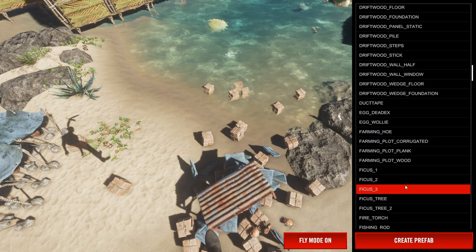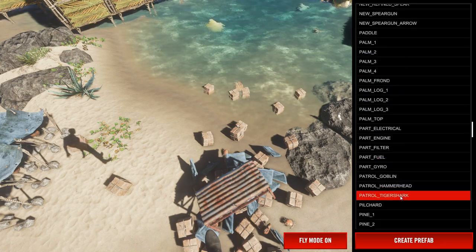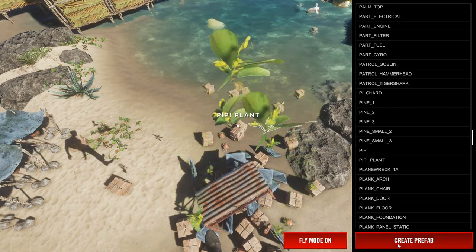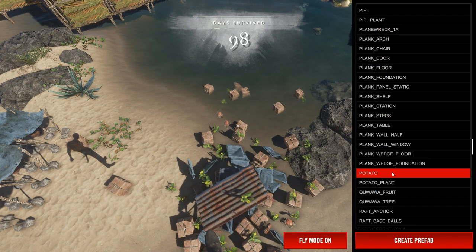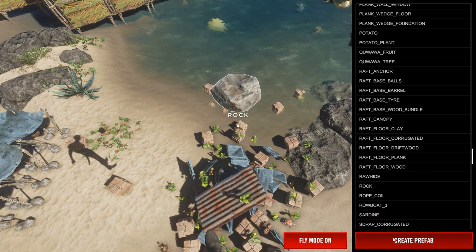We can go down — I want to show you guys the sticks as well. Oh, there's the PP plant for all the people that want PP plants, here you go! One for each of you — actually, you all can take three of them. Potatoes — there we go, there's a few potatoes. I mean this is actually really cool.